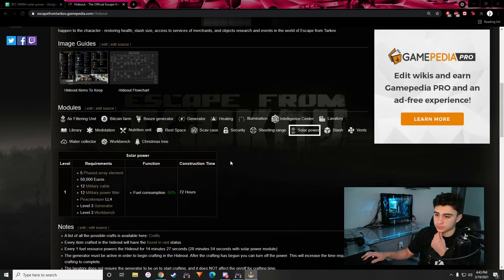The first thing we're going to be looking at is what do we need for solar power in the first place? We need five phased array elements, 50,000 euros, 12 military cables, and 12 military power filters. On top of that, we also need Peacekeeper level four, so we need to do our quests and level up. And we also need level three generator and level three workbench.